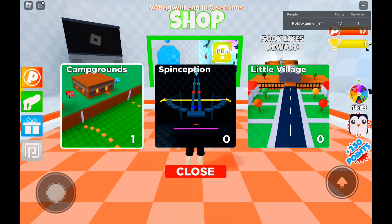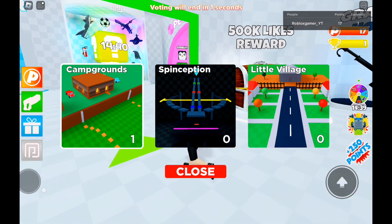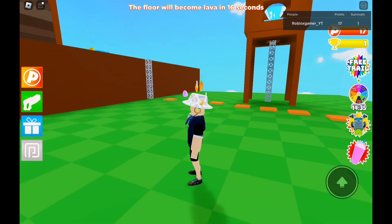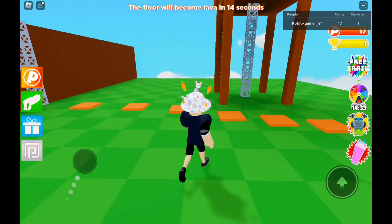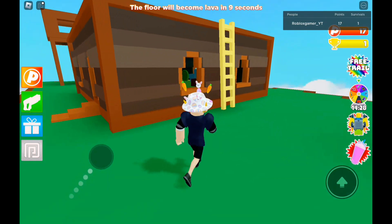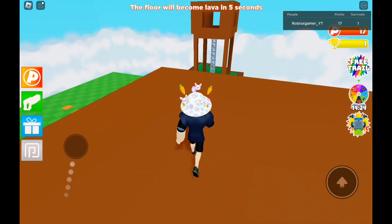Hey everyone, welcome back to another video. Today I'll be telling you guys how to get the badge for the floor is lava. First, you have to wait until the core blocks map comes up, so I'll be speeding up the footage right now and I might add some commentary in the background later.